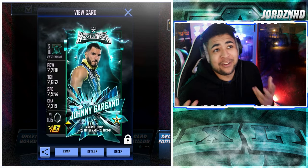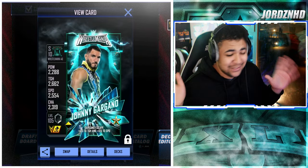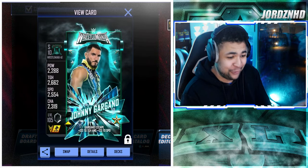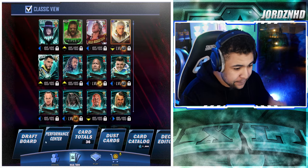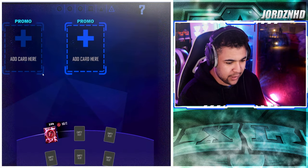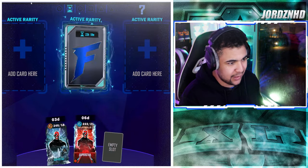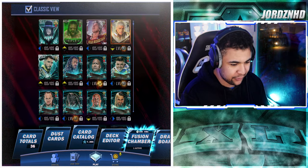This is maxed out and fully player leveled on momentum. The stats are: 2288 power, 2662 toughness, 2554 speed, and 2319 charisma. The card design is awesome and the pro animation is really good — the electricity really makes it stand out. I'm not surprised I got a Johnny Gargano pro; every time he's in SuperCard he seems to follow me. I'll cook up another fusion soon, maybe waiting for fusion Friday when it should get cheaper.